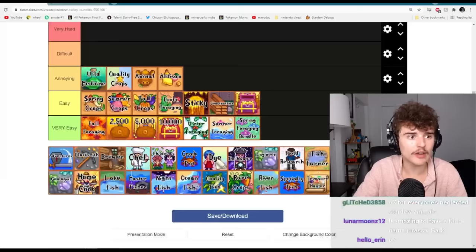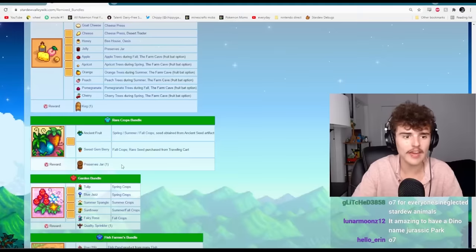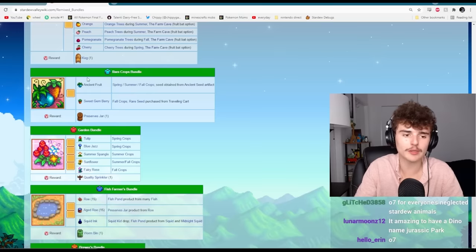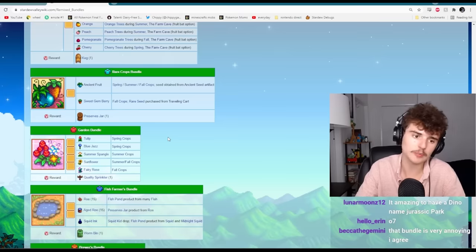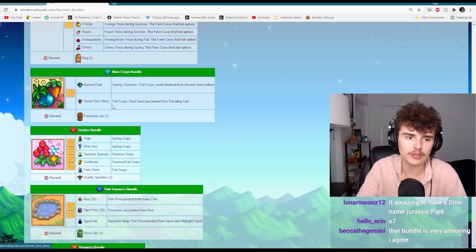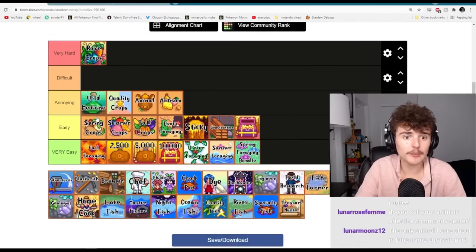The rare crops bundle is definitely very hard. It's a new remix bundle where you need either an ancient fruit or a sweet gem berry — which is so annoying. Most people finish their community center within the first year and a half to two years, but even getting the sweet gem berry can be annoying, especially on your first playthrough when you don't know the traveling cart schedule. It's sort of an obscure thing. Definitely very difficult.